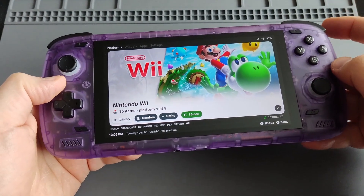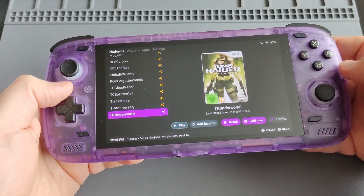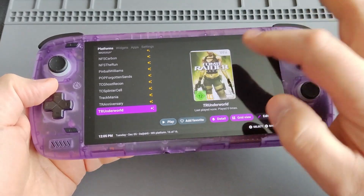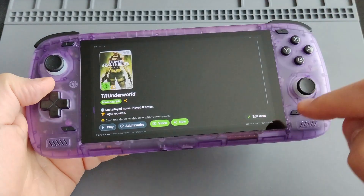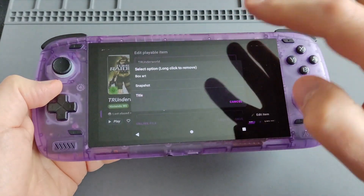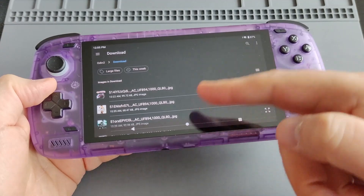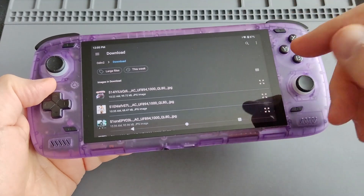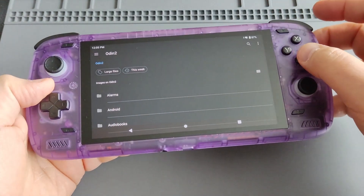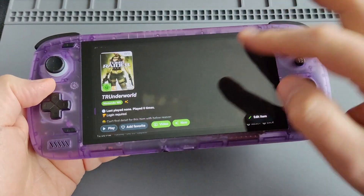One other thing: if you're missing box art for some reason, you can add your own. Just long-press on the game, go to Edit Item, then Edit Preview Media, then Box Art. It opens your downloads folder where you have your pictures or images — click on it and it automatically saves the box art for you.